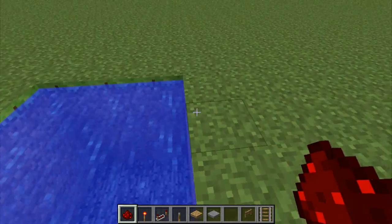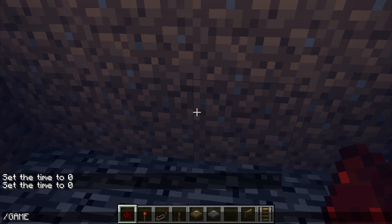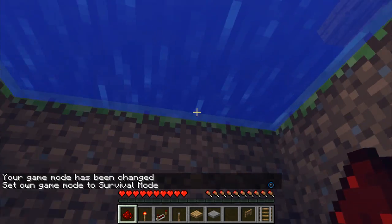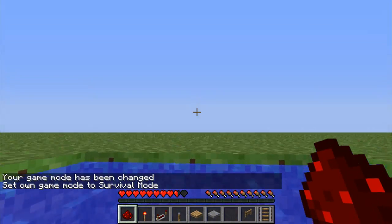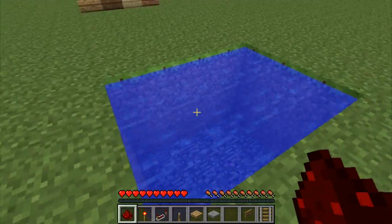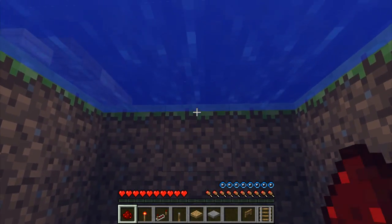Another thing I missed is the water fix. Now if you're in survival mode and you try to swim up, in previous updates you'd get pulled back and wouldn't be able to go up if you were quite deep, and you'd end up dying before reaching the surface. But in this update they've fixed this — now you won't get knocked back when you're trying to swim up.